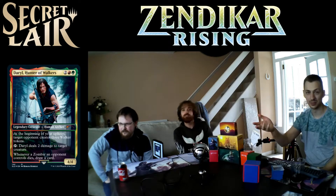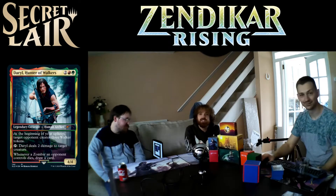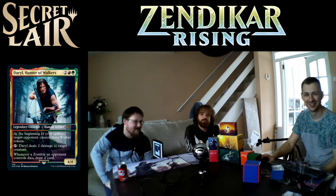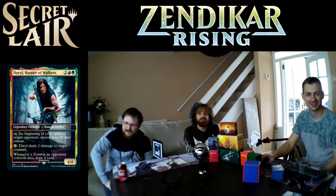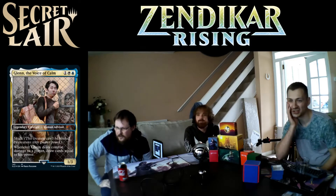Daryl kills creatures and draws you cards off the zombies you gave your opponent. Michonne is interesting too — she forces blockers and gains indestructible when she attacks with two zombies. In the show she used to keep armless, toothless zombies around her so she could walk through hordes undetected. Rick is really good too — like Gideon as Rick, you choose two abilities from first strike, vigilance, etc., and all humans you control get those abilities as long as you control four or more humans.